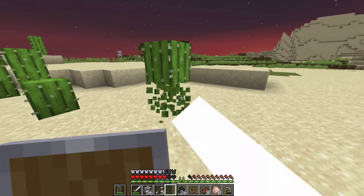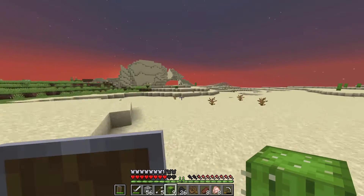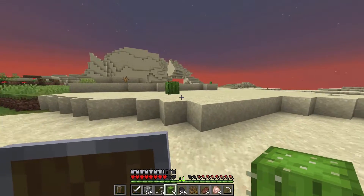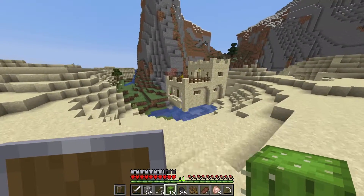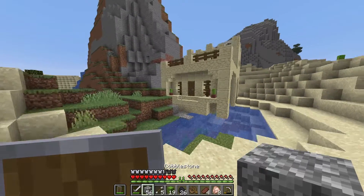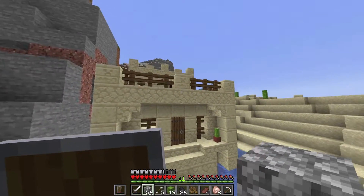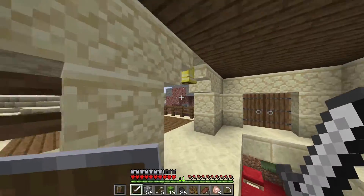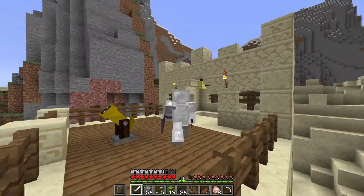Now I've made it to the desert, and I'm just here collecting cacti, because that's the reason I came here for. You cannot progress in the new TARDIS mod without cacti. I came across this weird kind of obstacle thing here with a telescope on top. I knew this was a new TARDIS mod kind of feature. There was nothing in it, and I find that quite peculiar.